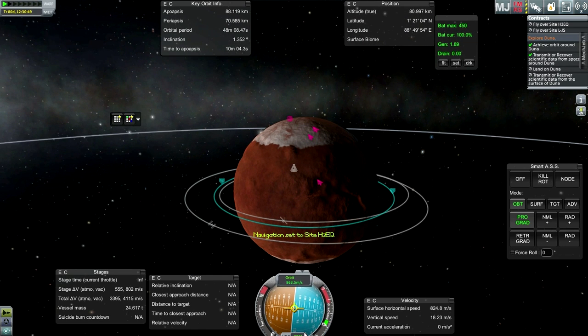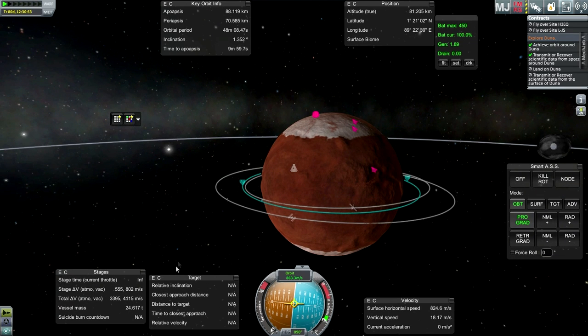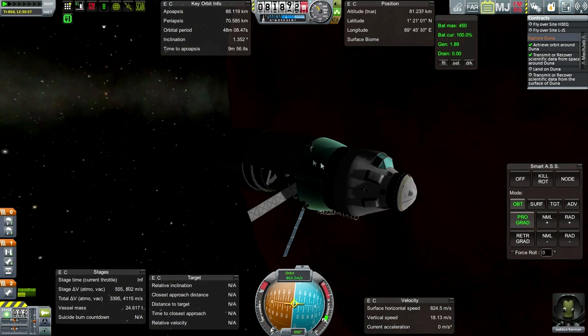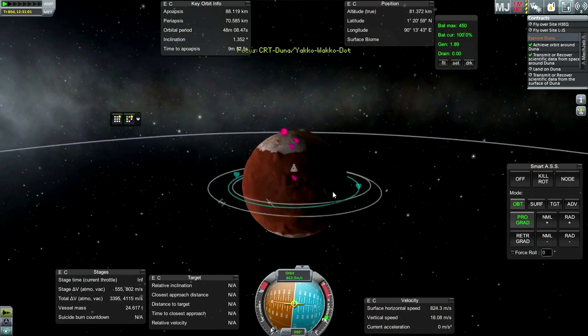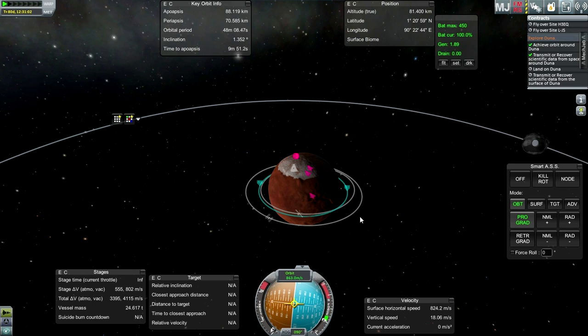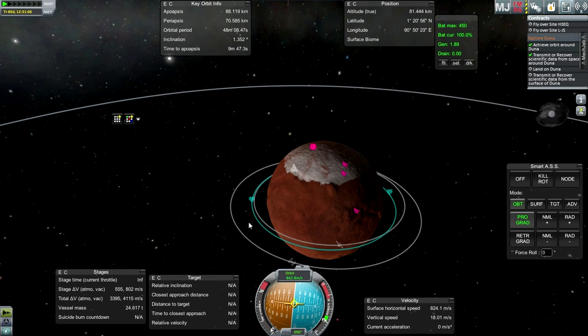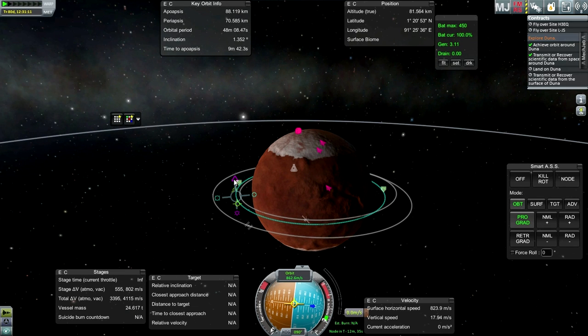We need to land on Duna and transmit or recover scientific data from the surface. We can do both contracts simultaneously by going to one of these sites. This one looks easiest to reach in terms of inclination. We've got 802 meters per second left in the transfer stage still attached, and then once we dump that we'll have plenty of Delta-V for landing and getting back up again.